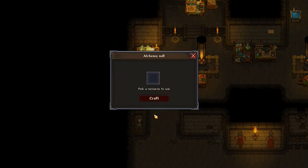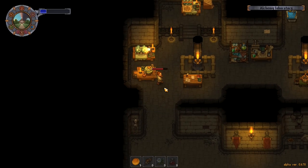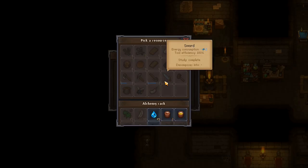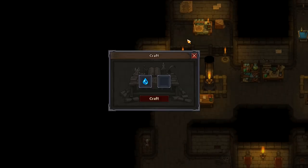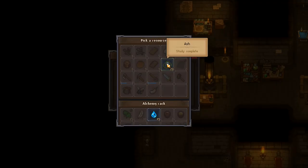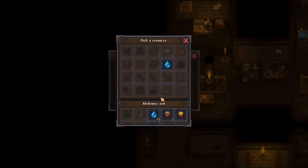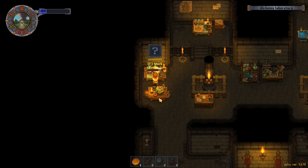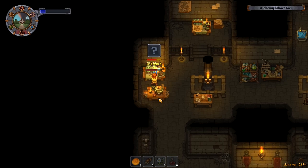Now I want to come down to this one — not the alchemy mill, this one here. I want to go there. Ash — right, if I go water and then... I can add water to it now. Craft. Please don't make goo — make paint!